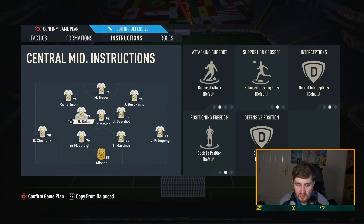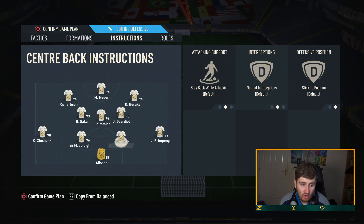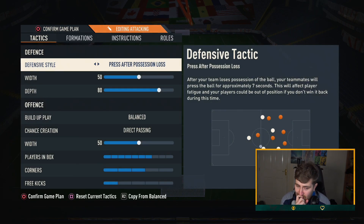You can see the tactics: stay back, cover centre on the more defensive midfielder. Balanced on both of the centre mids, but whichever one is opposite the comeback-on-defense forward, you put cover wing. Stay back on one of the fullbacks, and whichever side the comeback-on-defense forward is, you put balanced overlap on that right back or left back. For the more aggressive tactic, the instructions are exactly the same — it's based on just a few changes. The biggest being press after possession loss and 80 depth. You want to put the depth up a lot to make it harder for your opponent to keep the ball, and press after possession loss makes it very hard for them to keep it once they win it back — you're basically all-out pressing for 7 seconds.